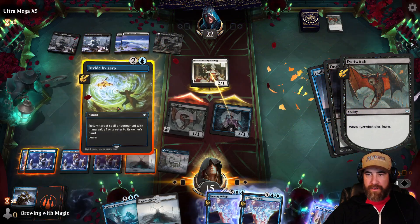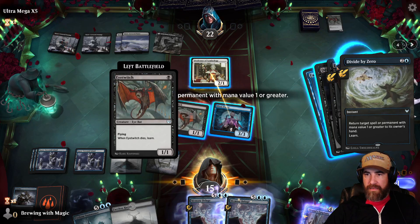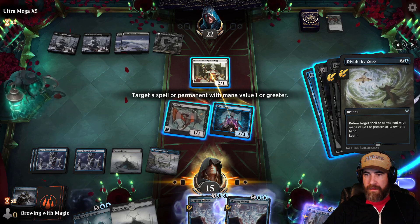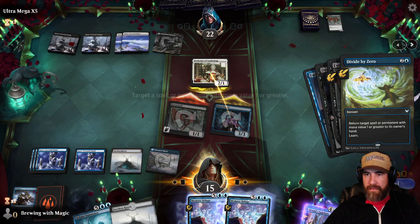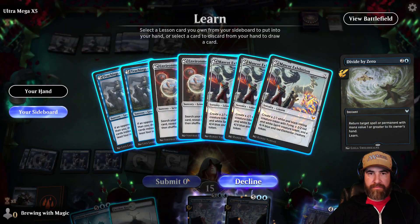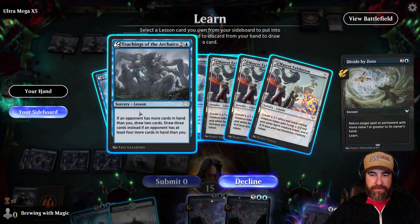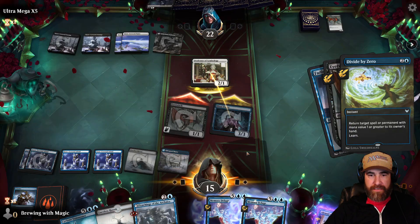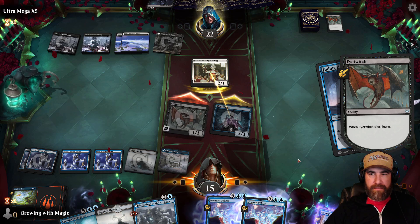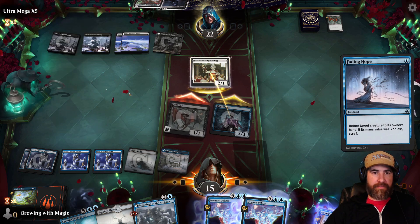They're going to go ahead and do that — we're going to Divide that by Zero. There we go. We have enough to go ahead and grab a few battlefields. They have a lot of cards in their hand. We could Mascot, but I think we're going to go ahead and grab another Environmental Science.